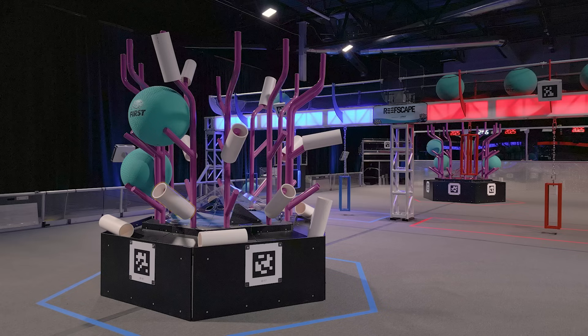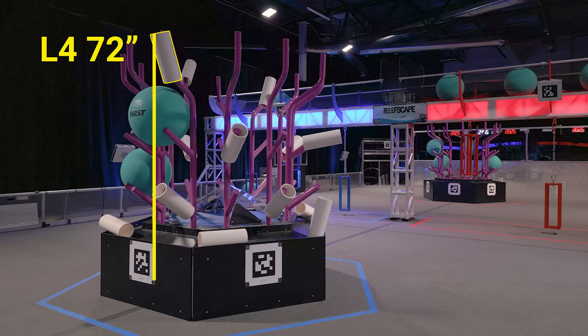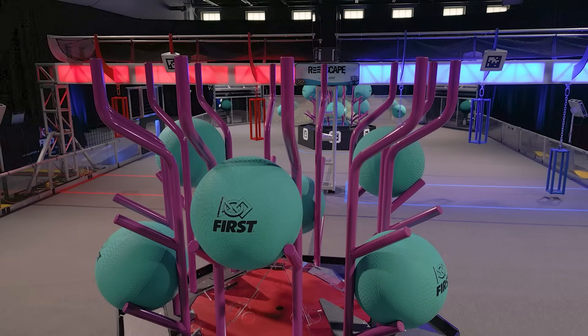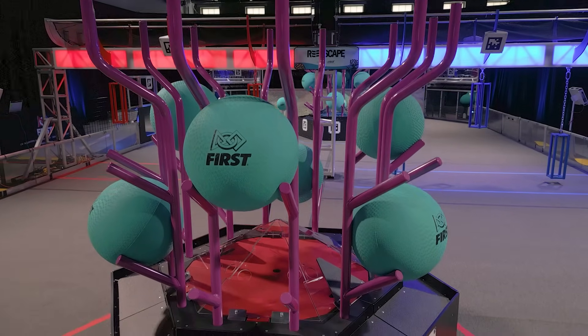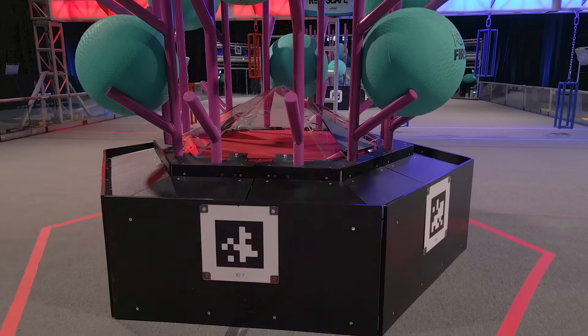Notice that coral scored at L2 and L3 are angled, and coral scored on L4 are vertical. At the tallest point, L2 and L3 are roughly 32 inches and 48 inches from the ground, respectively. L4 is approximately 72 inches off the ground. Be sure to look at the game manual for specifics on these dimensions. Teams should be aware that the tip of the branches are recessed at different dimensions from the base and should take this into account while designing their robot.